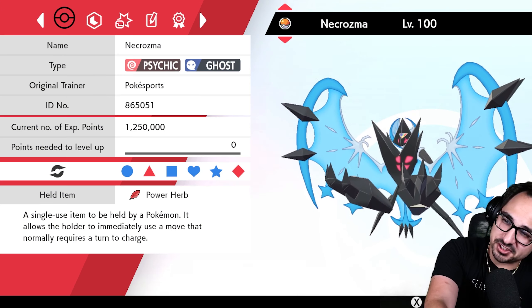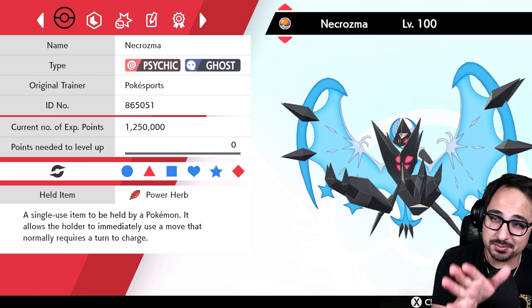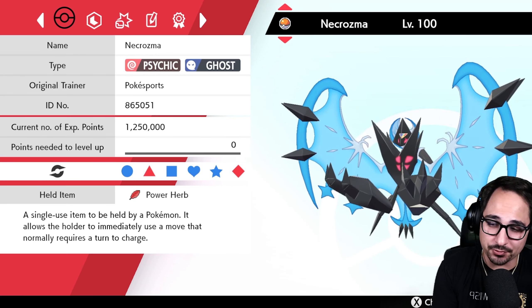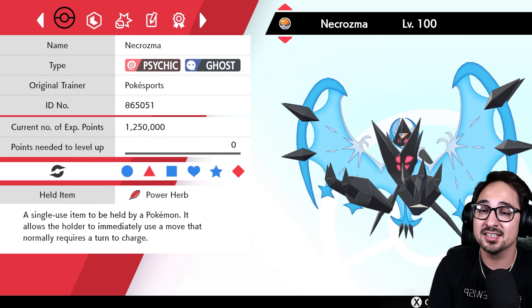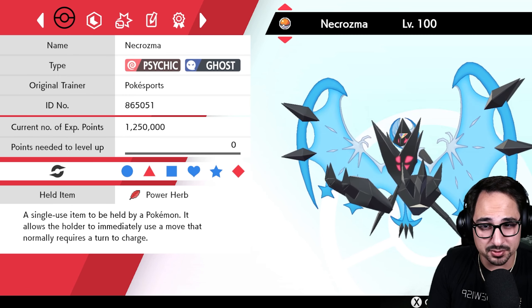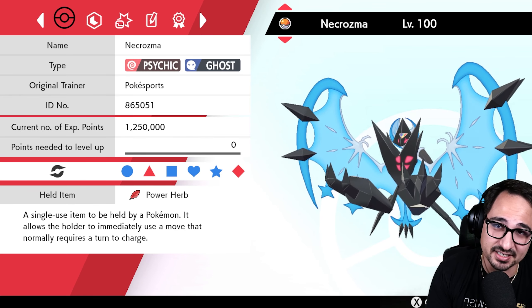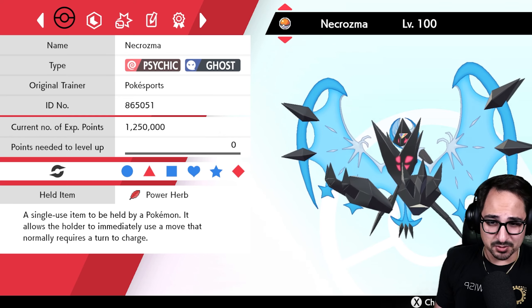Good afternoon, Pokey Sports, and welcome to another VGC Battle Stadium Series 10 video. Today I'm bringing you Necrozma Dawn Wings. I'm super excited to try this one out because we already tried Lunala on the channel and had a lot of success with it. This pretty much does a similar thing while having Prism Armor instead.